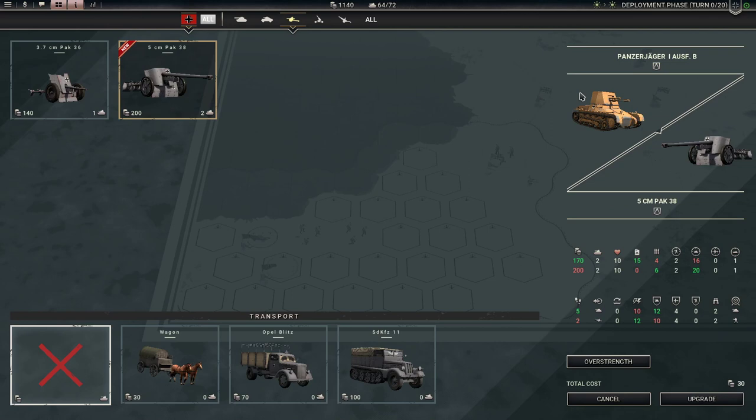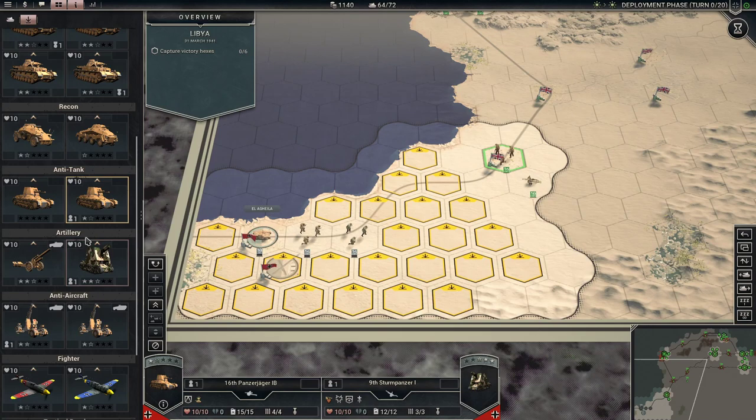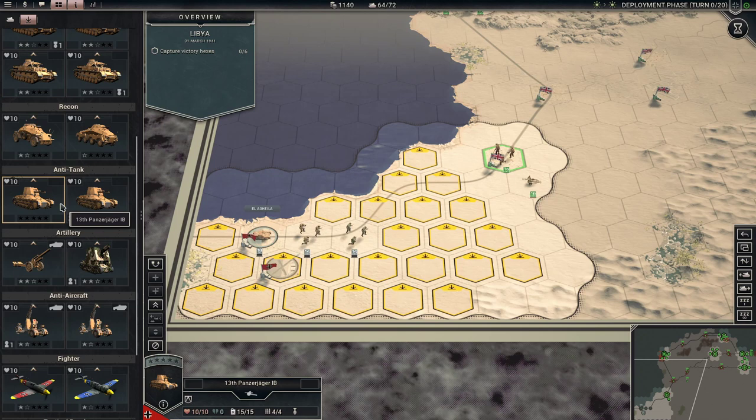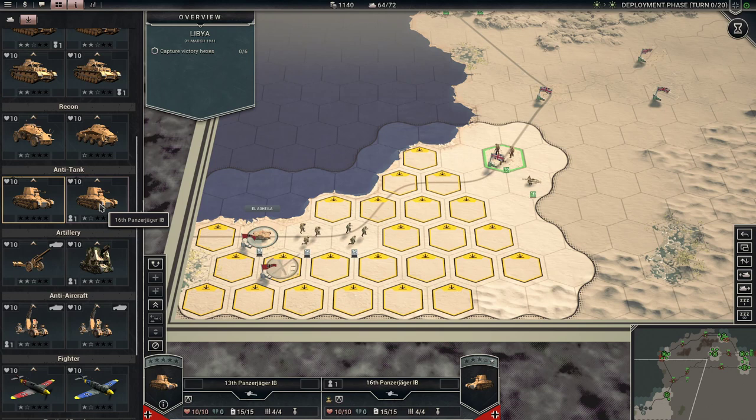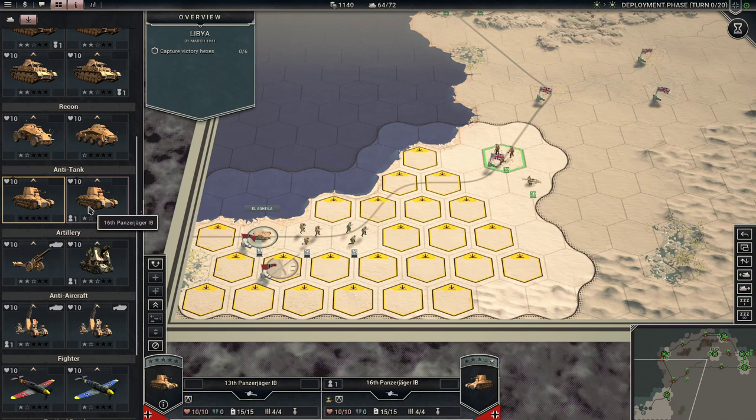From an anti-tank perspective, this one is better than the Panzerjäger 1B — by four points, in fact. It even has more ammo and more initiative, so it's better in almost every way. The problem is you would then need to pay for a transport, so it's a significant amount of money. I'm just going to hold out — they're at least functional. We're going to get some experience points. What you're trying to do is get them experience points — they're really not an asset yet. But once the better motorized anti-tanks come out, we can really get it cranking.